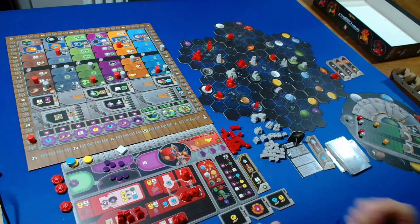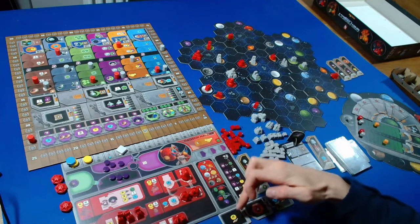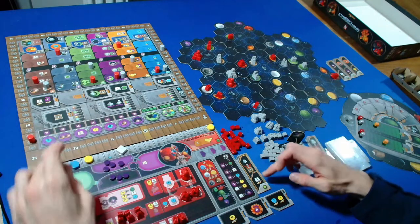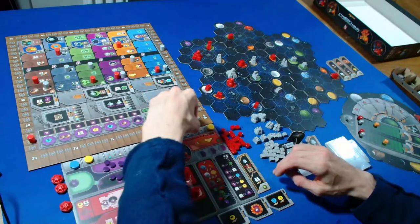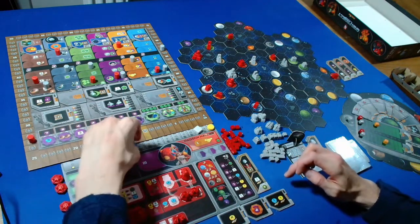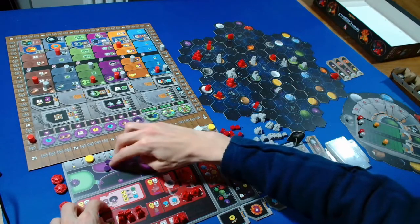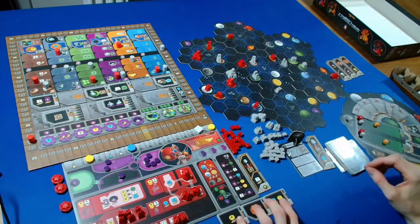For income we're getting four plus six is ten credit plus four is 14 plus one is 15, going up to 16 credits total. We get nine ore, going up to 13. For knowledge we get five total. We can cycle four plus four is eight - cycling three, six, seven, eight - then add one more. That's all for income.